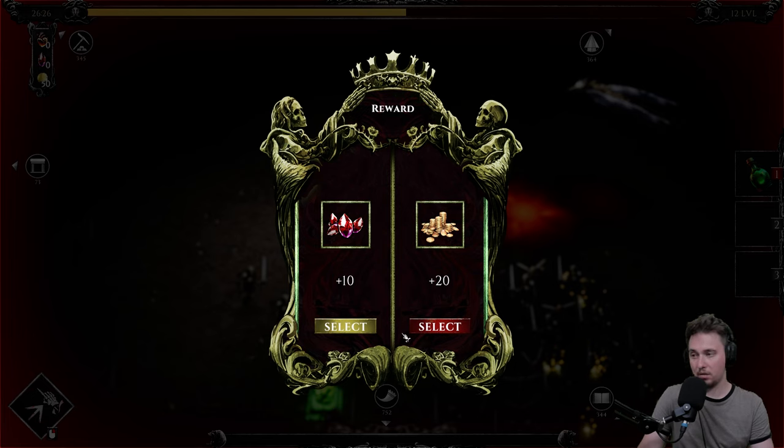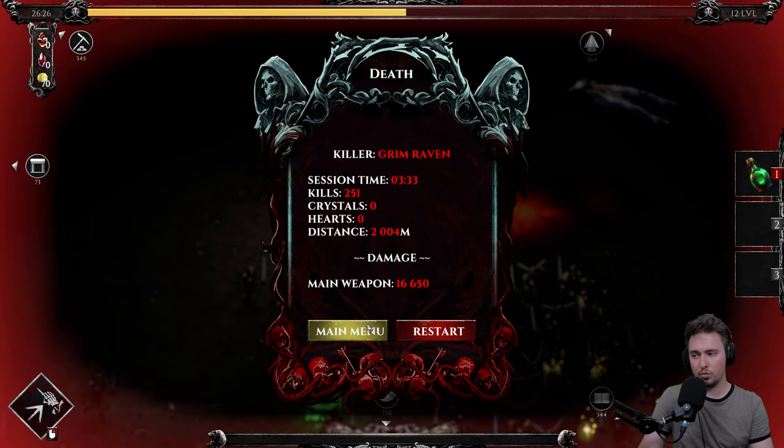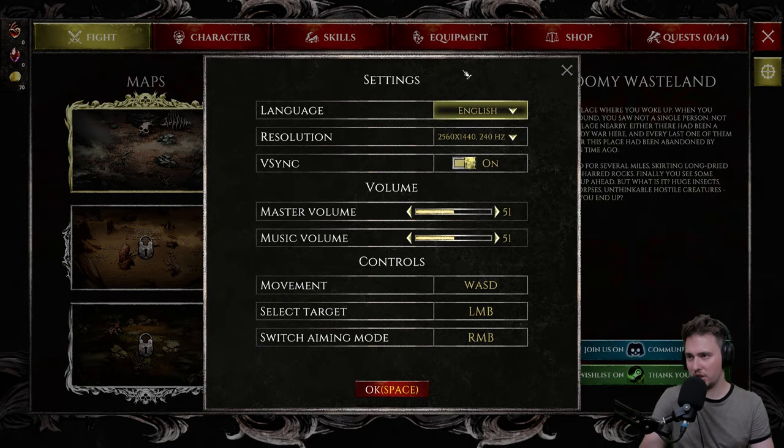Am I dead? Because I don't have anything, or am I getting something good? Let's go for gold. Yeah, I died. Let's go to the main menu. The sound is still quite loud so let's bring it down to around 30 — that would be better.